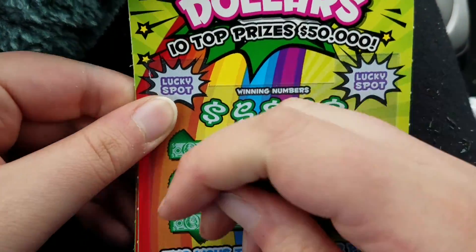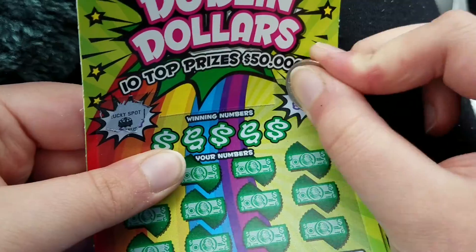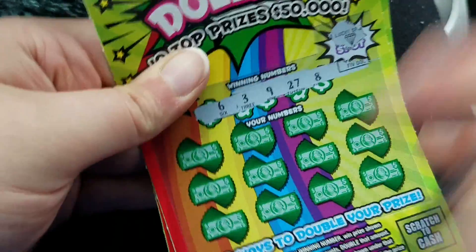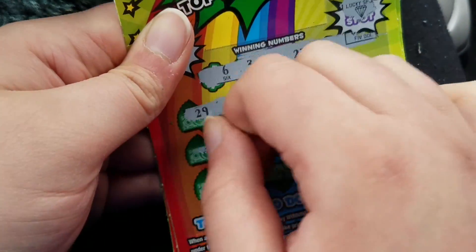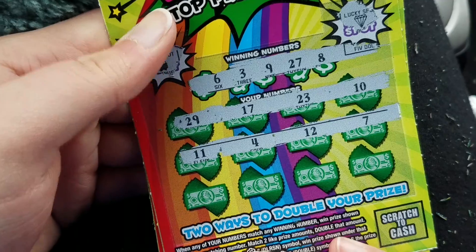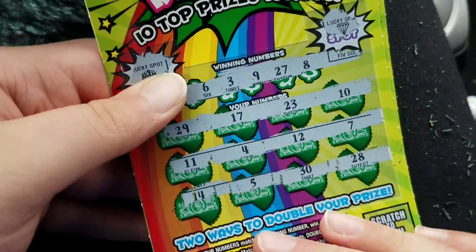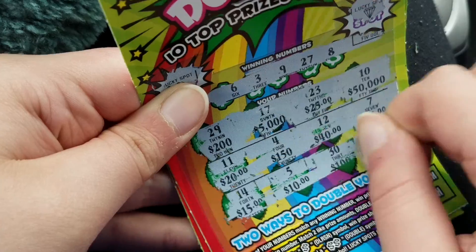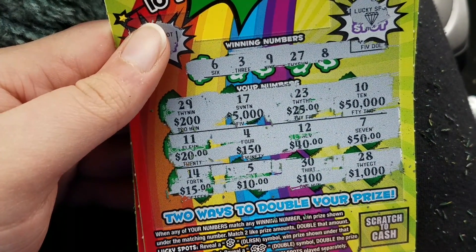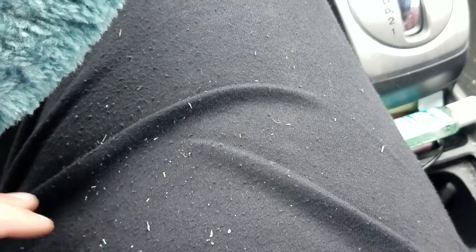Nope, not seeing anything there either. On to the last one — ticket number 24. Nothing there and nothing there. Three, six, eight, nine and 27 — nope. Three, six, eight, nine, 27 — nope, last chance. Don't see any — no, nothing there.